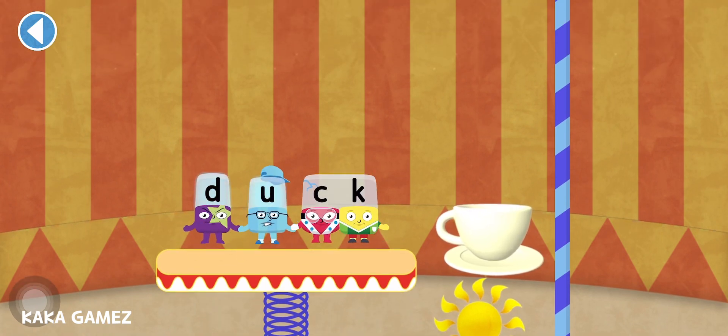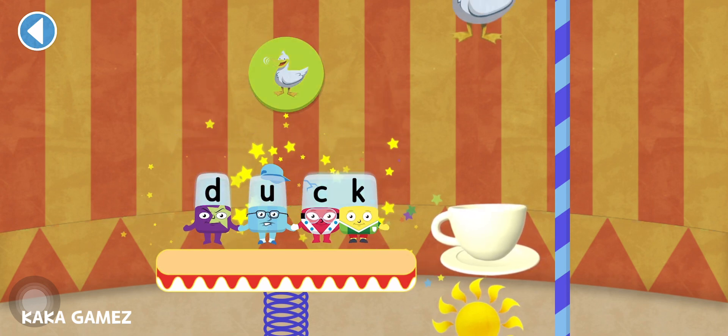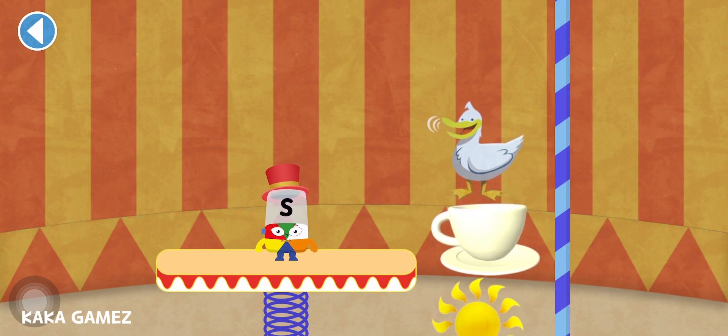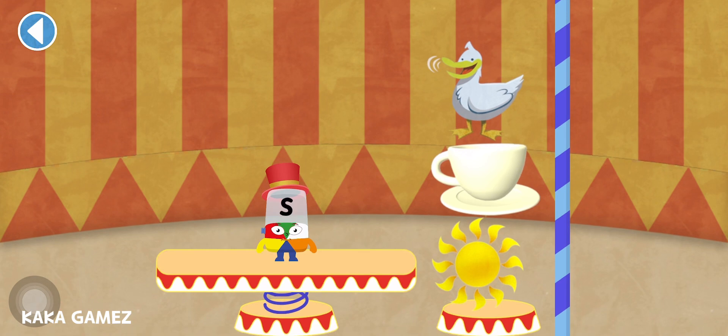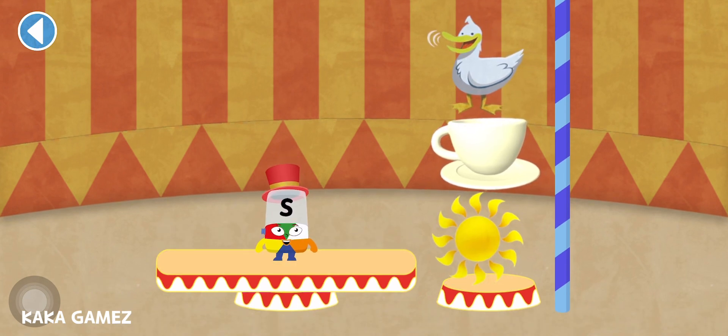D, O, K. Duck. There's a duck on a cup on a sun. Your tower's getting bigger.